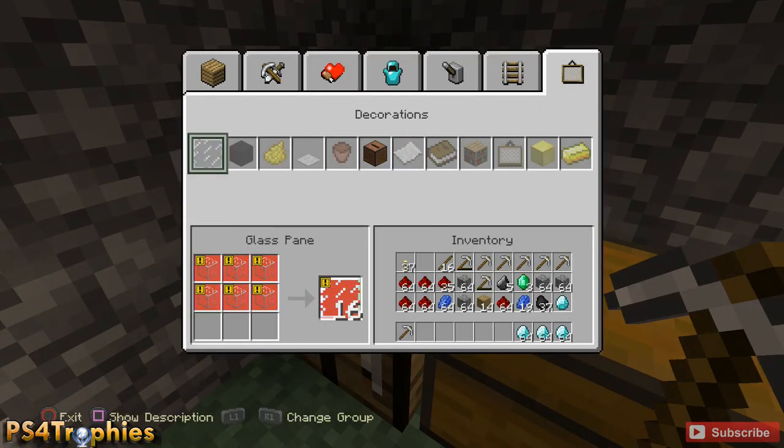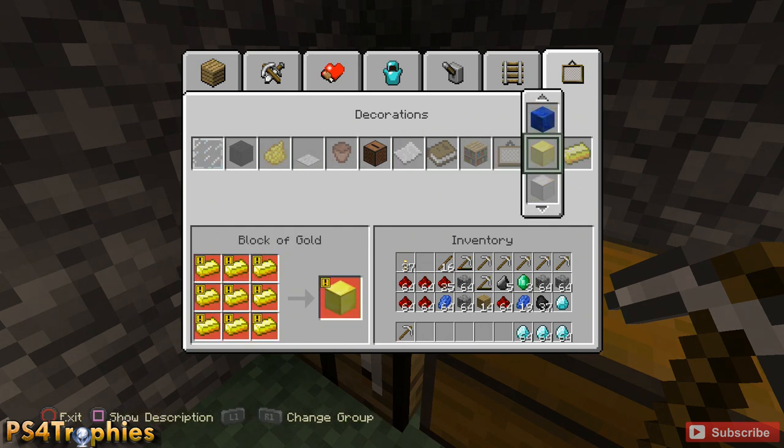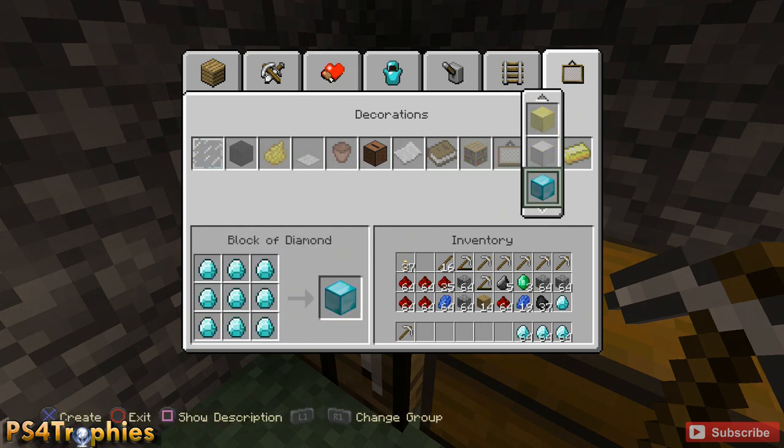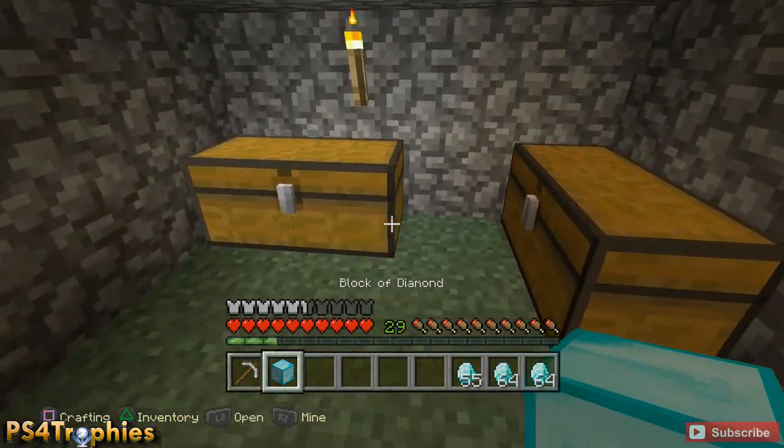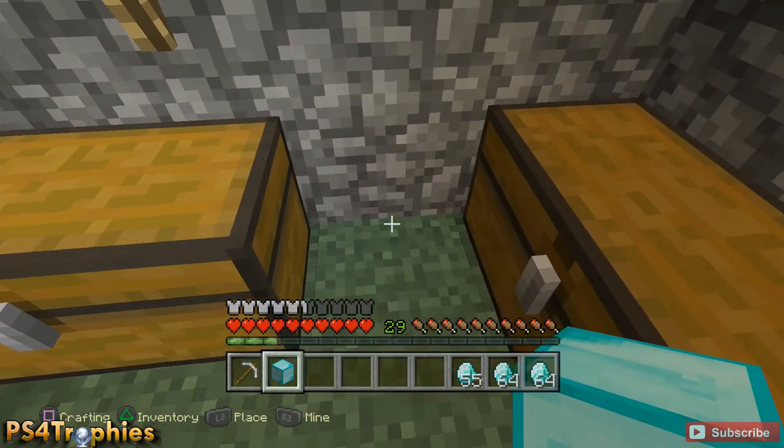The way the duplication works is you're going to place the block down on the ground, then mine it, and as soon as you mine it it's going to return back to your inventory — but you have to be very quick and tab over to it and use it. You tab over by hitting R1 and use it by hitting L2 to place it.